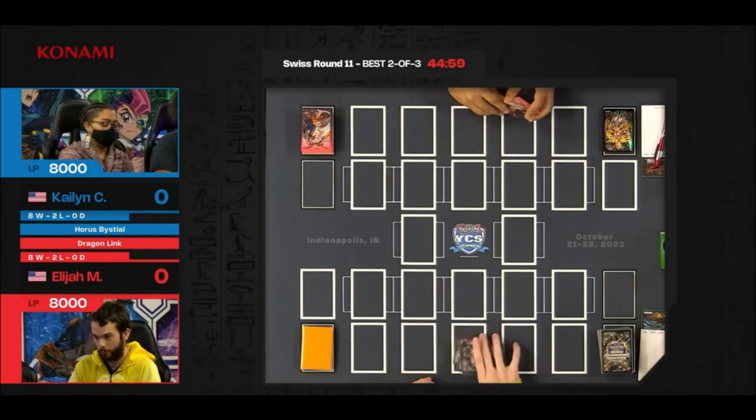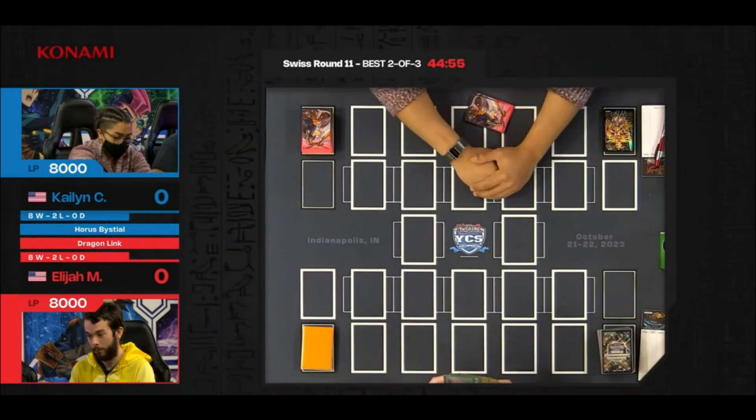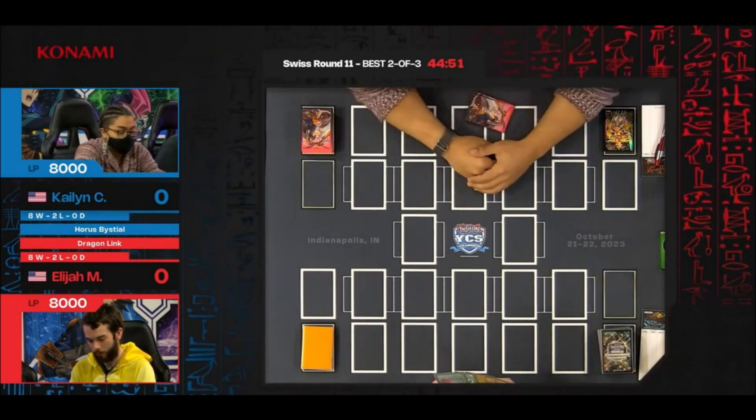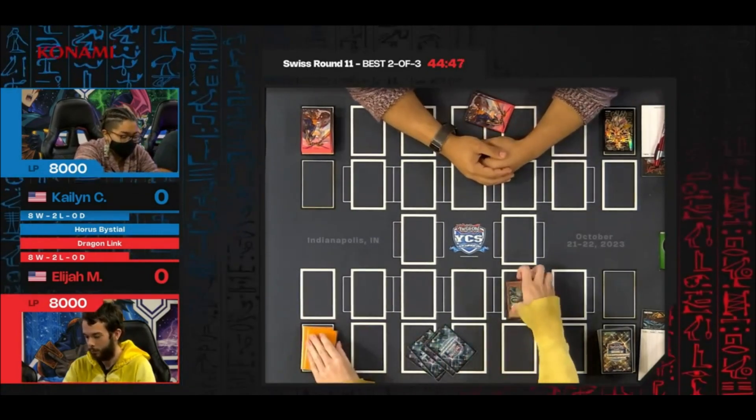They begin now. Sounds like Elijah may have won the roll. He opens a single copy of Chaos Space — that's one of the best openings, especially when you get access to White or Black Dragon.